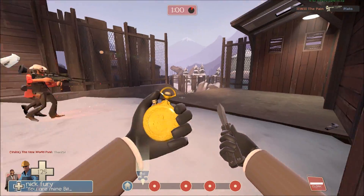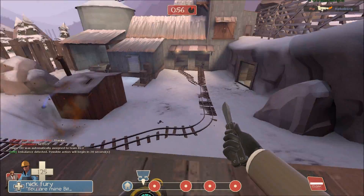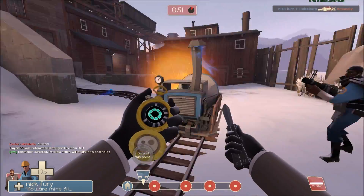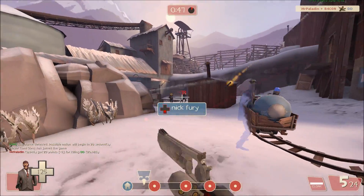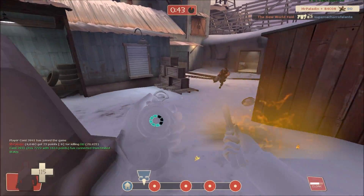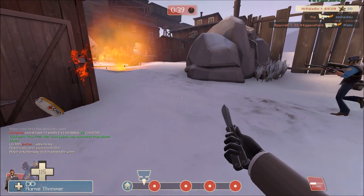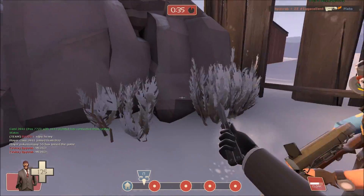The Sentry Gun's in a pretty good spot here — I never thought about putting it there. But this defense has been pretty solid, mostly because I'm expecting a Demoman to take it out. And there's another Demoman, but for some reason they're not taking it out — I guess our Pyro must be airblasting their stuff away. Get spy checked. Nice to get back here.